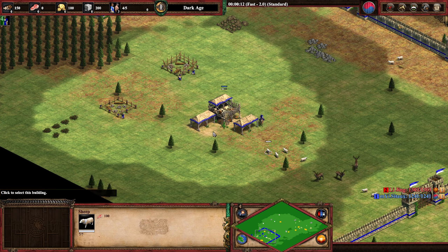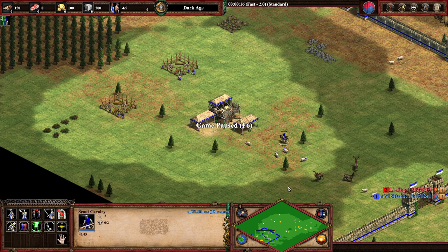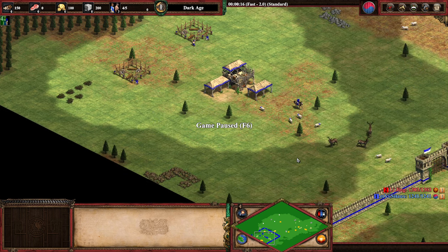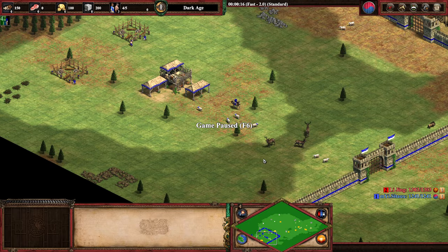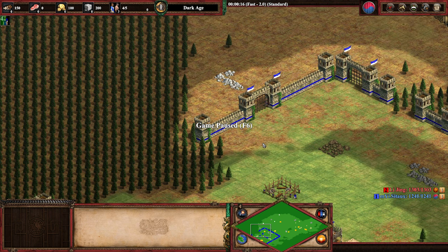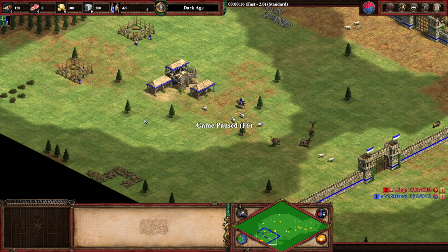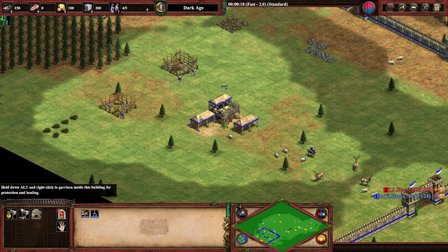I'm going to go 26 pop. 26 pop is my number for a safe fast castle without any eco bonus, so I go 26 plus 2. If you have a good eco bonus, you can go 25 plus 2. If you have a slower save like Burgundians — you get more eco upgrades, it's a bit slower at the beginning — the build order needs to be perfect. If you're not confident enough, you can go 27, but 26 is fine most of the time.